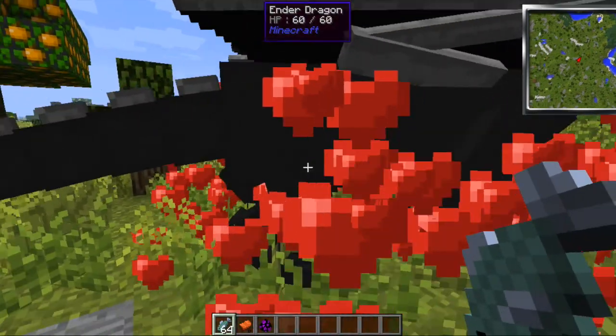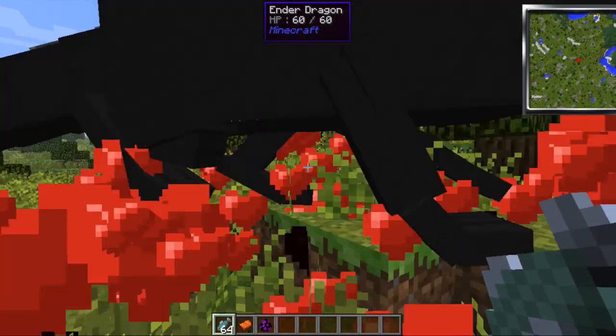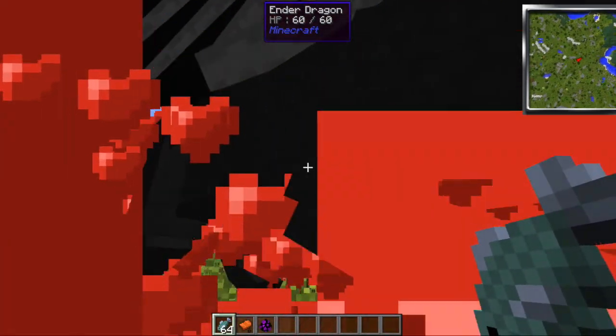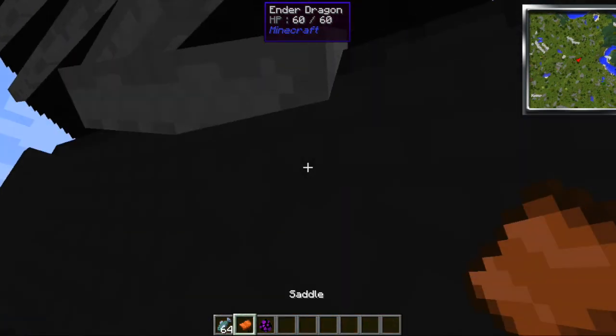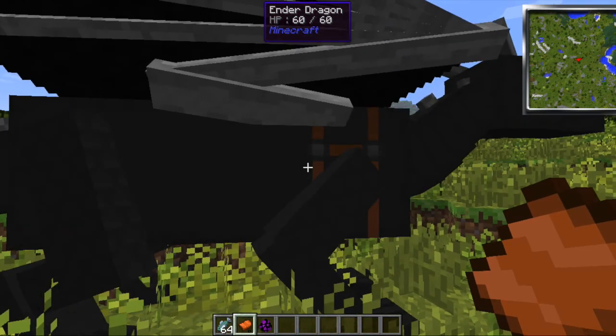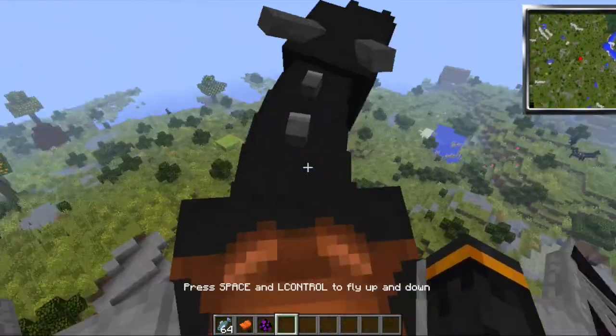Make sure you're using the right mouse button, not the punch. Once he's given a bunch of hearts — I think it just keeps going forever — you can take your saddle and right-click again, then he's got his saddle. Right-click one more time and you're on the Ender Dragon.